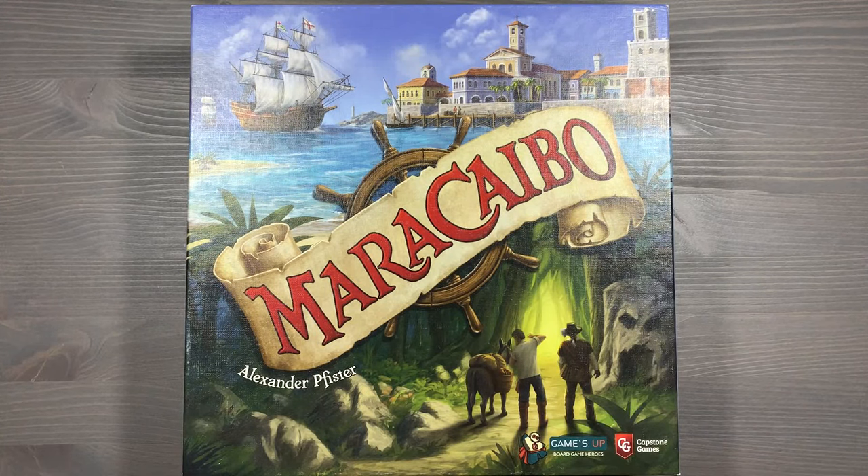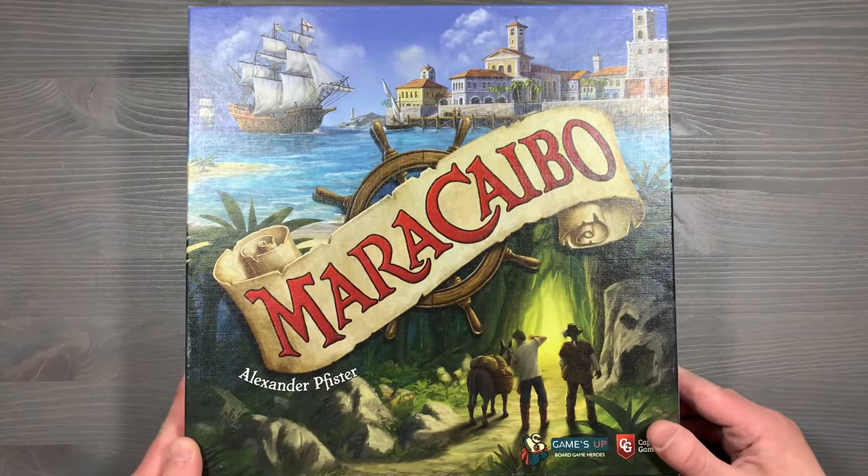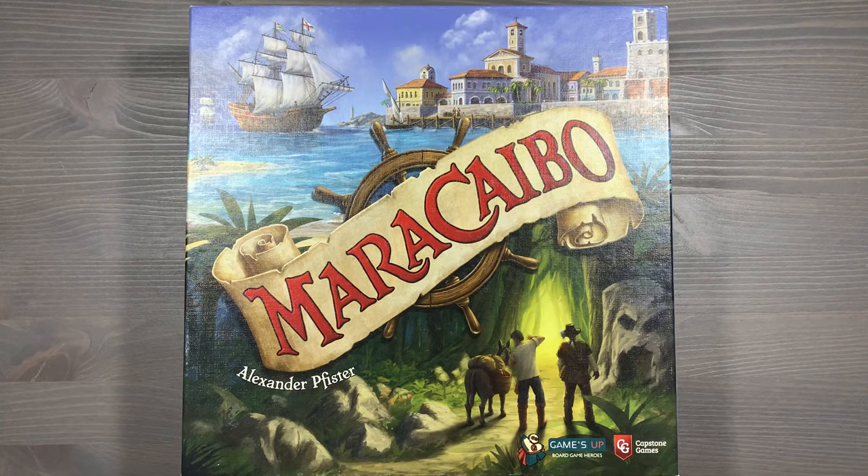Howdy, this is Mackenzie Franklin from Side Game LLC here in Colorado Springs, Colorado. Today we're going to be taking a look at Maracaibo, designed by Alexander Pfister and published by Capstone Games. This is a fully-sleeved copy of the game that includes the Uprising expansion and all promo content in a single box with no lid lift, organized to speed up setup and get you started ASAP. If you haven't subscribed to the channel already, please make sure that you do — it is the best way to help us grow. With all that being said, let's go ahead and get started with reorganizing Maracaibo.